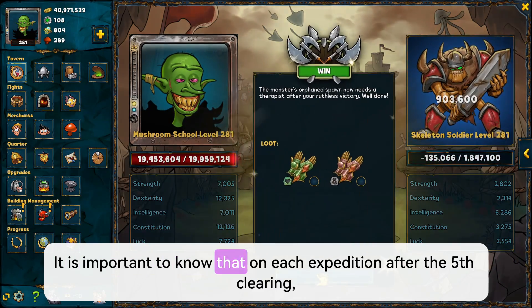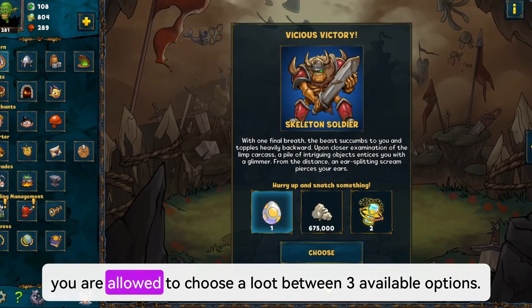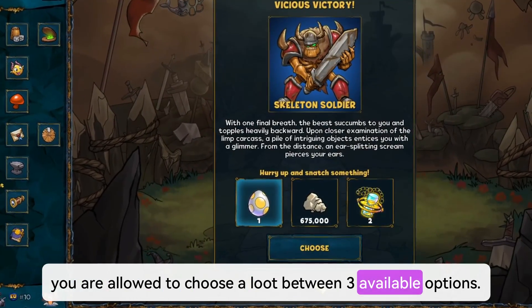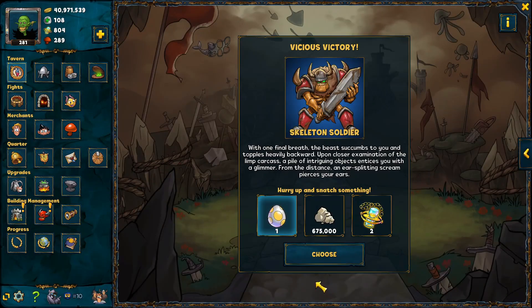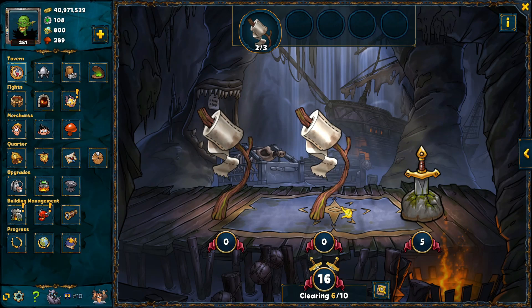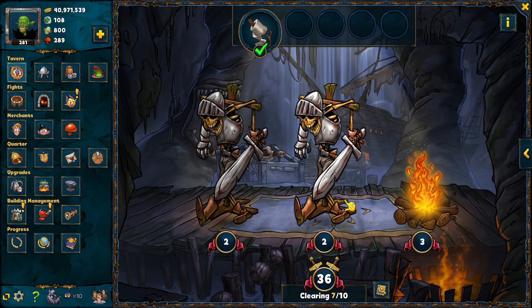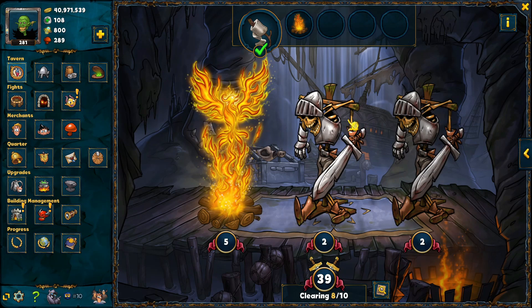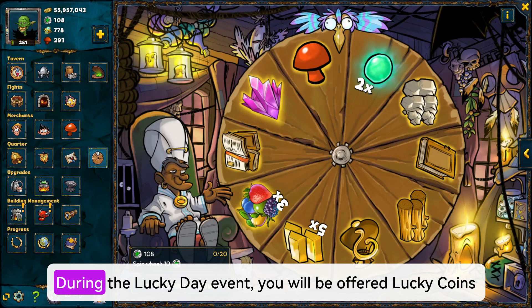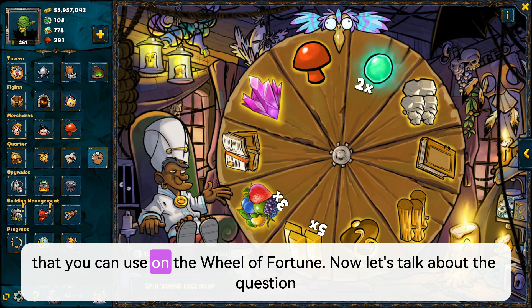On each expedition after the fifth clearing, you are allowed to choose a loot between three available options. The loot you should choose depends on your playstyle. If you are low on mushrooms, your primary loot choice should always be mushrooms. Other good options are fruit and gold. Otherwise, it's worth taking resources that you currently need or resources that are multiplied due to events. During the lucky day event, you will be offered lucky coins that you can use on the Wheel of Fortune.